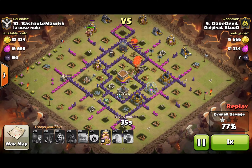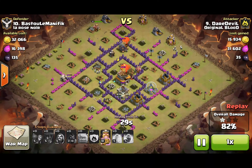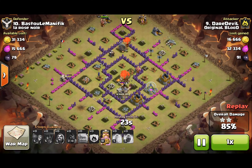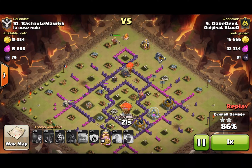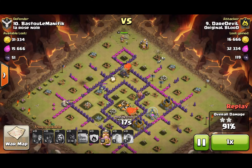I've got a Witch — two Witches still up, bunch of Skeletons. Enemy Barbarian King is down. This should be it for the Town Hall — two stars. Daredevil's just making it work. Right after that army camp, I Rage the King to help speed it up a little bit.